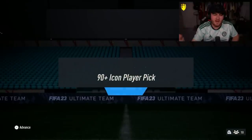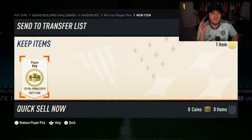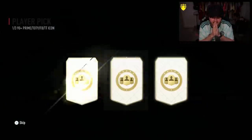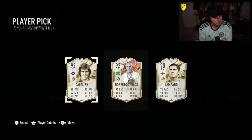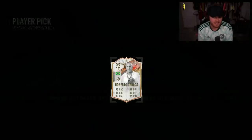Today EA re-released the 90 plus icon player pick and we're going to open up a bunch of these, hopefully getting some decent icons. Can we start it off with a W please EA? Trophy Titans Roberto Carlos is a pretty decent pool to be fair.